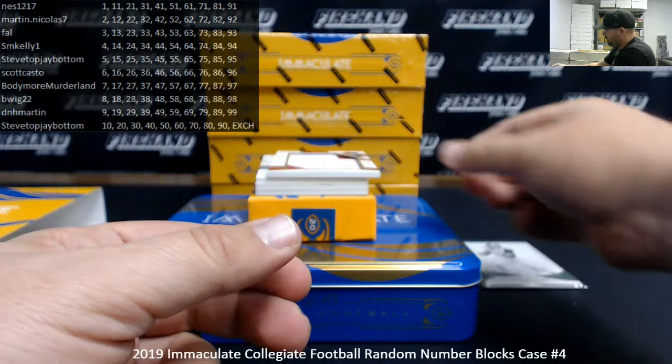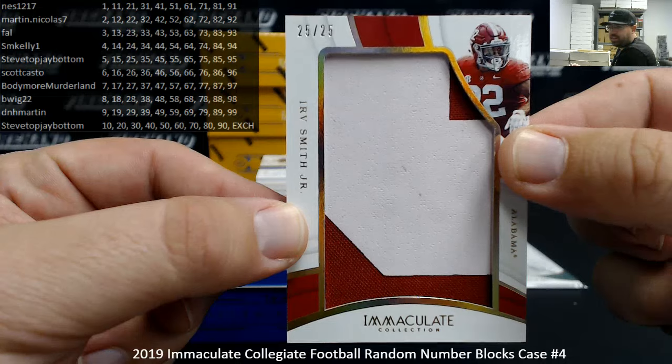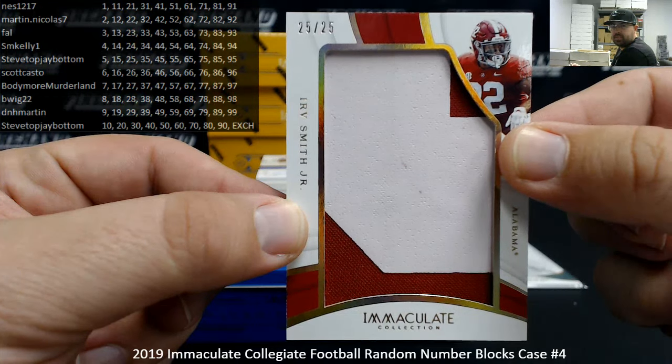Next up, I got a jumbo patch, number 25, Irv Smith Jr. from the University of Alabama, number 25 of 25 — block 5 going to Steve Top, Jay Bottom.